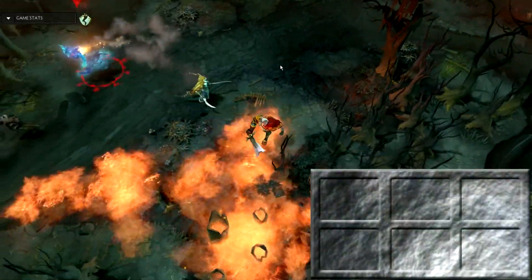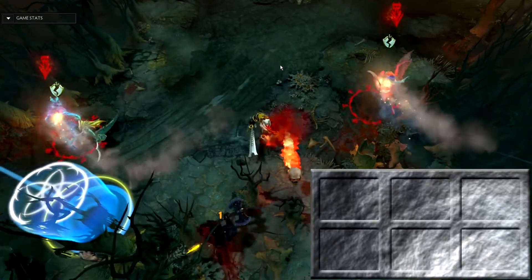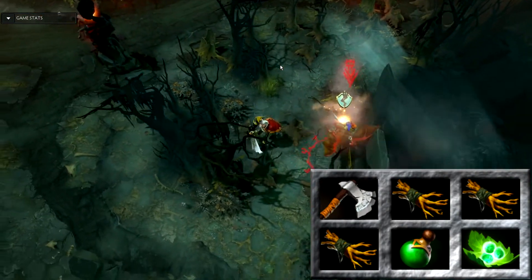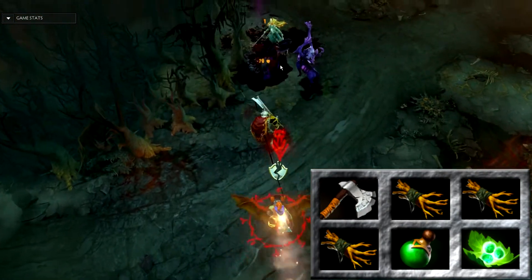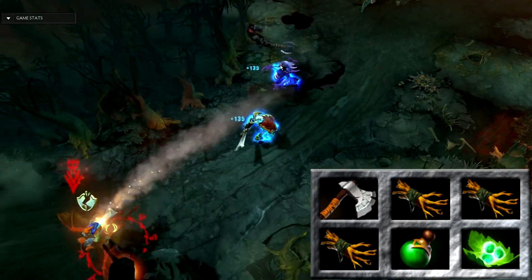Skeleton King will be played in the side lane. You're not going to be mid and you're definitely not going to be in the jungle. Starting off, you should take a Quelling Blade and 3 Iron Branches. This will give you the stats to allow you to last hit a lot more easily. Also pick up Tangos and a Healing Salve to keep yourself in the lane.